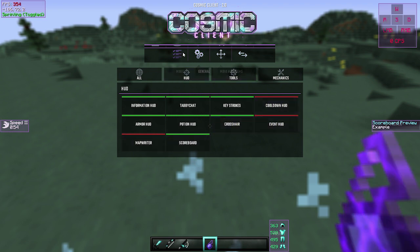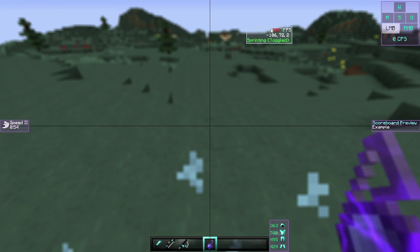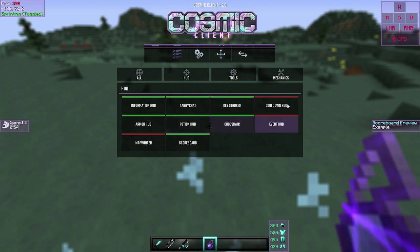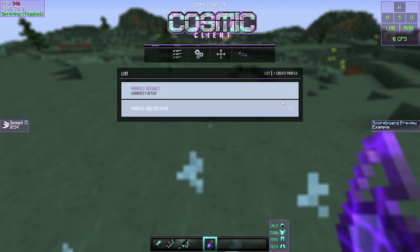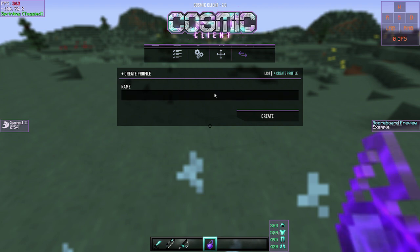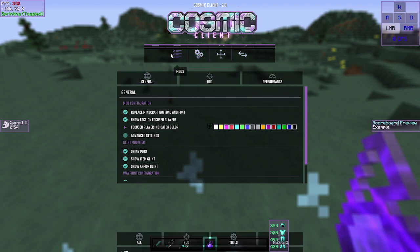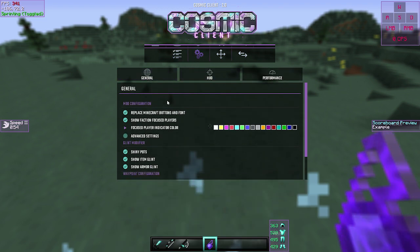To move your mods around, you go to the 'Move Item HUDs' button and then drag them wherever you want — they'll automatically snap to positions. You can also have different profiles: just create a new profile, give it a name, and switch between them. That's pretty cool.